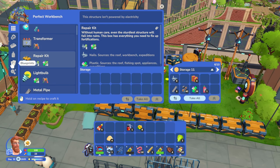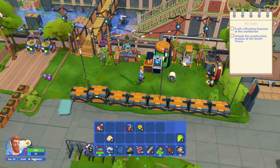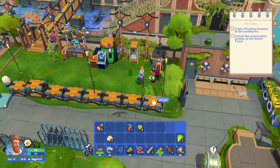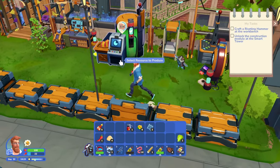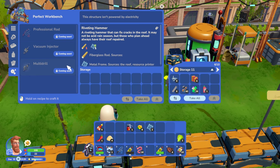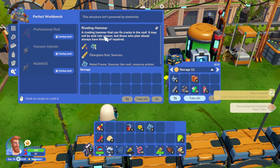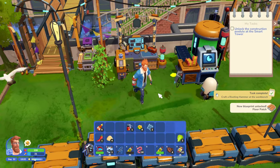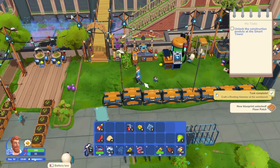Where's our workbench? We need the riveting hammer. We're going to need a metal frame for that - and we might actually have one. Yeah, we've got a metal frame! Let's grab that and get a riveting hammer. A riveting hammer can fix cracks in the roof. It may not be acid rain season, but those who plan ahead always have their roof repaired.